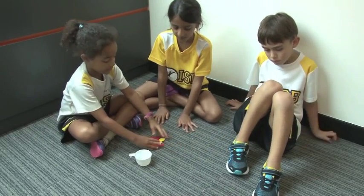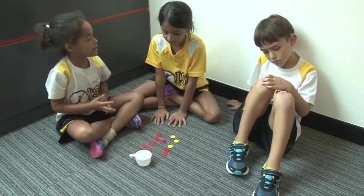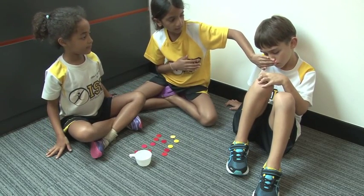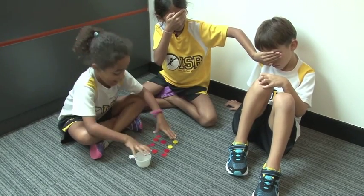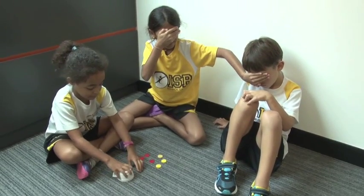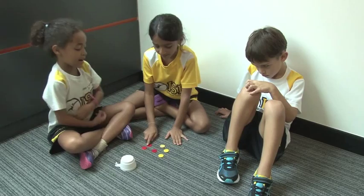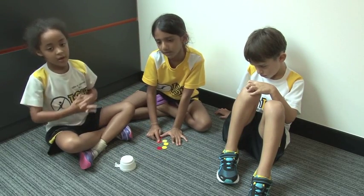Okay, you can go first, Vera. So here we have 12 counters. Everybody close your eyes. Omri, close your eyes. Okay, I will do it for him. Now I am going to hide some counters. Okay everybody, I am done. How Many Am I Hiding? 1, 2, 3, 4, 5, 6.